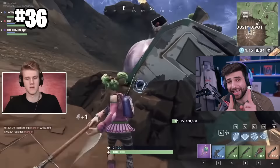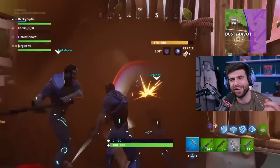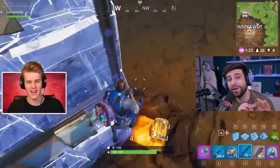Speaking of structures, what about the ice cream truck in Dusty Divot that had 100,000 HP? Players were going crazy trying to break it because they could hear a chest inside and thought it had some legendary scar — but it was just a regular chest. Some players were smart enough to realize you can break it instantly by throwing a port-a-fort at it.